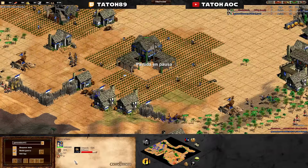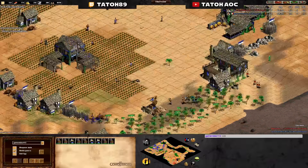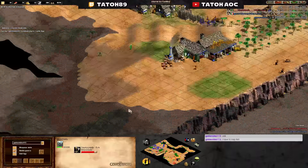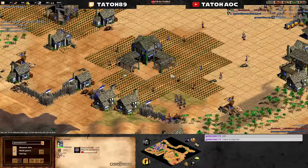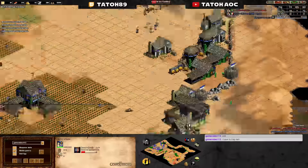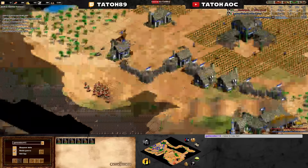You need to try to force some traps as well, because I'm sure he will run and you will not be able to do much more. Your economy is not that bad. What I don't like is that you are staying there — go aggressive. You have skirms; he has archers — you win this easily with those skirms.